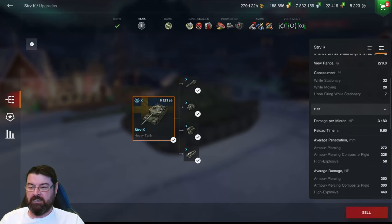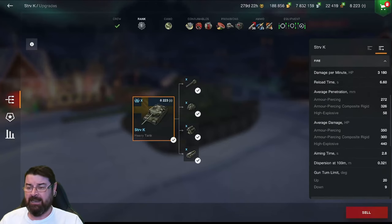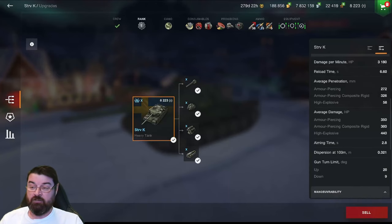Camo and concealment are not great, but it is a heavy. Looking at the DPM, we've got 3,180 with a reload time of just over six and a half seconds. Average penetration is 272 on standard AP, 325 on APCR, and 58 on HE. Damage is 350 on AP, 300 on APCR, and 440 on HE — it's a heavy but not dishing out massive alpha. Aim time is just shy of three seconds at 2.8, and gun depression is 9 degrees with 20 degrees elevation.